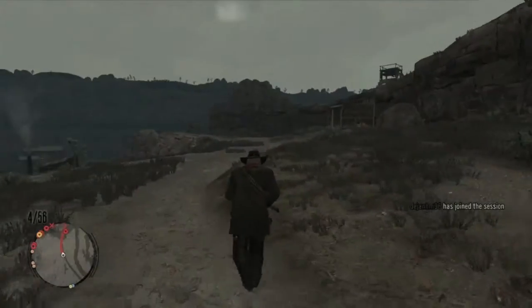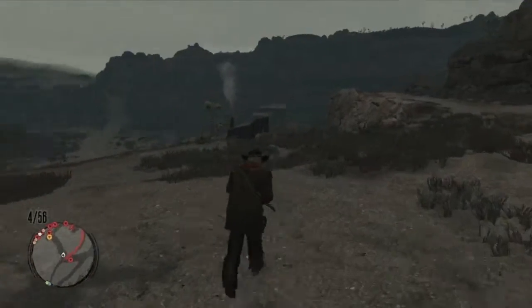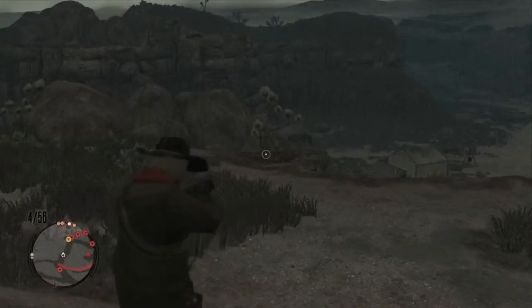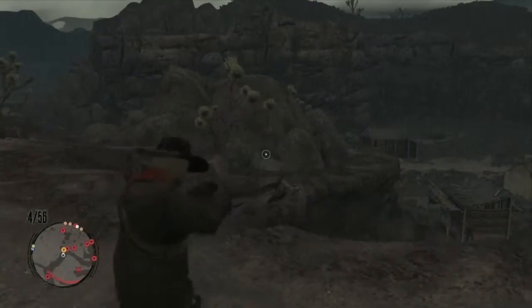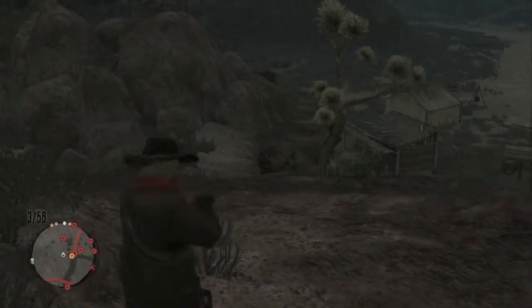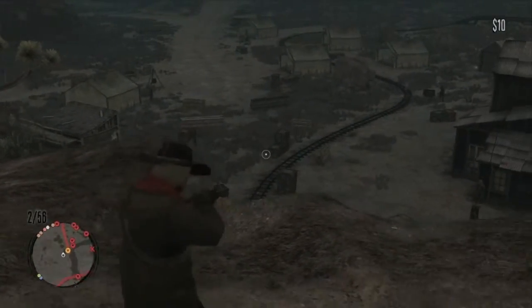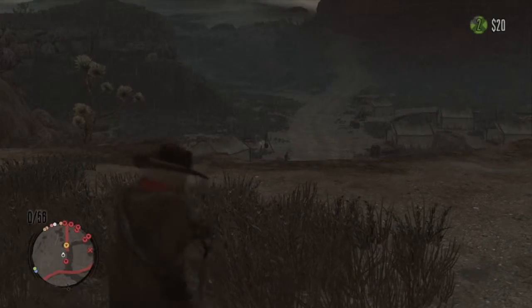Hey guys, this is your boy Baconrolls bringing you a how-to attack and complete Gap Tooth Ridge on Red Dead Redemption. I like to start off on the upper area of the gang hideout just to take out this little guy with his rifle, because he can be a bit of a nuisance if you attack through the lower areas.